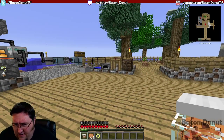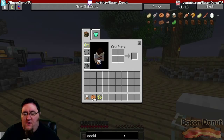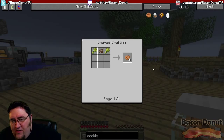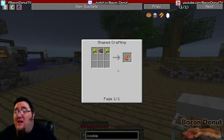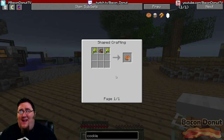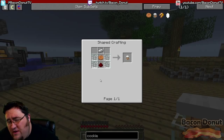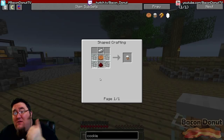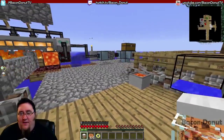First, the cookie jar. You should have everything you need to complete this. Cookies are crafted with two wheat and a cocoa bean. In a previous episode I covered how to start farming, so getting wheat should be easy. Cocoa beans come from sifting dirt. The cookie jar itself is just some glass panes, a cookie, a redstone, and an iron — you should know how to get all that by now.